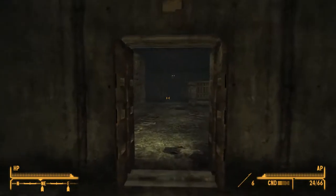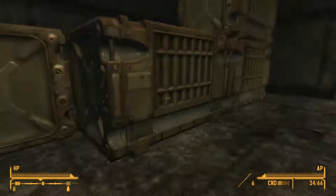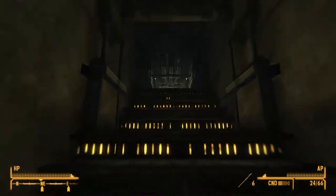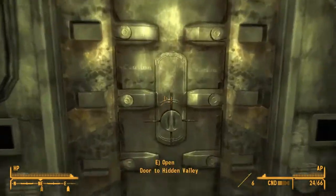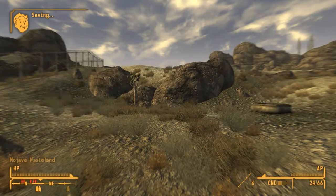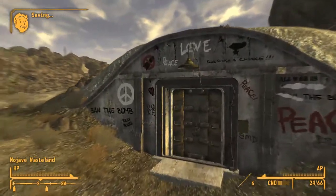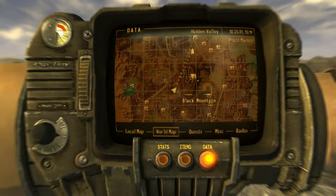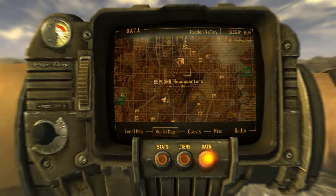Welcome back to Fallout New Vegas. We'll start helping the Brotherhood of Steel find their lost patrols. I didn't find anything about the equipment's whereabouts — I didn't want to look into it too much, didn't want any spoilers. So let's see where we go first: we go to the REPCON headquarters.